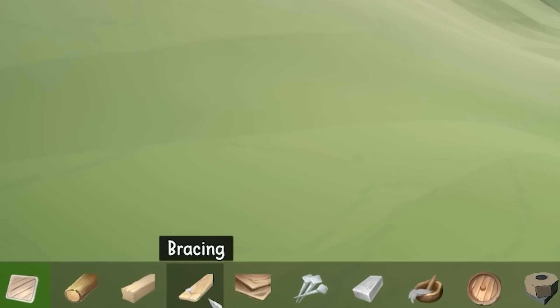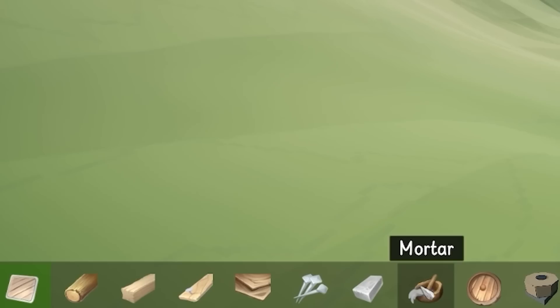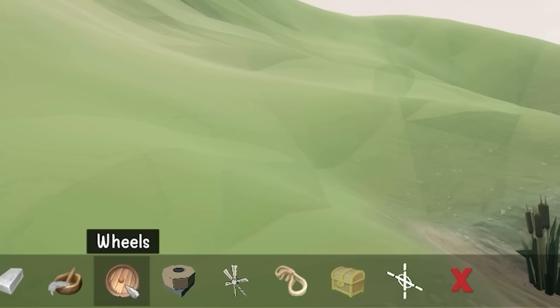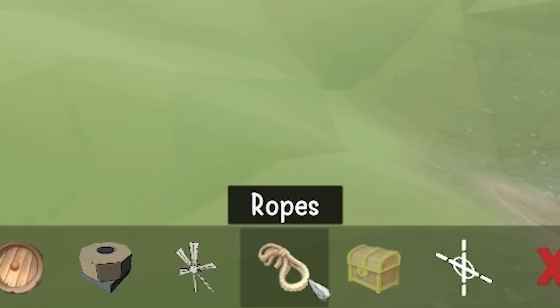We've got all these new materials to play with. We didn't really have blocks and mortars last time, and we definitely don't have wheels, rotators, propellers, or ropes. Oh man, there's ropes?